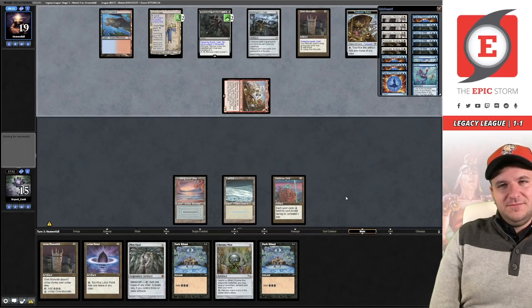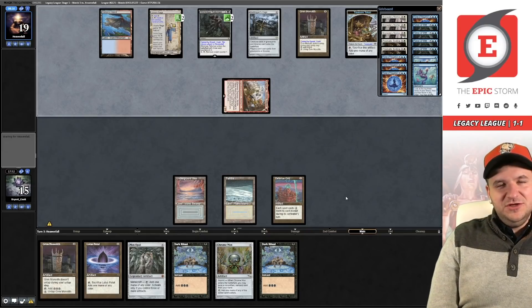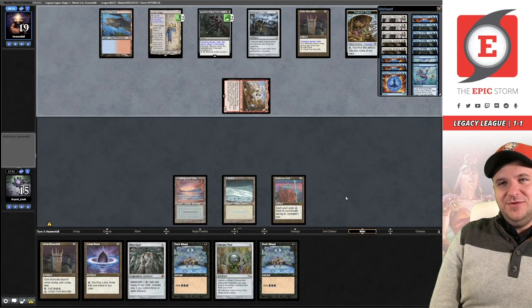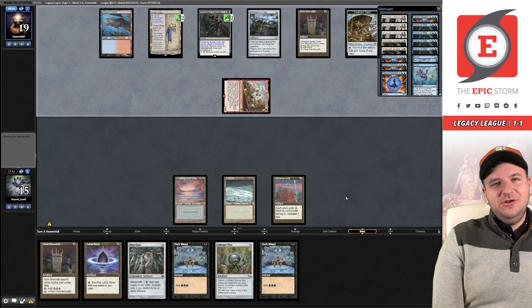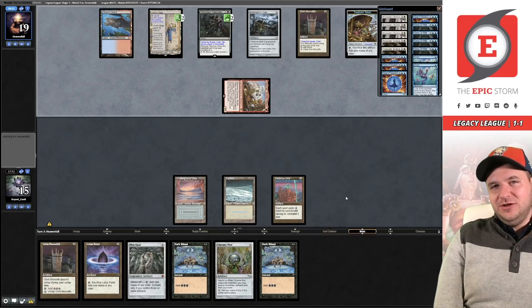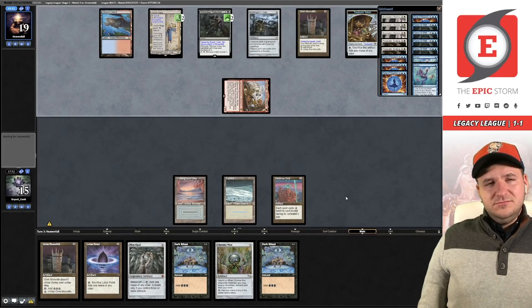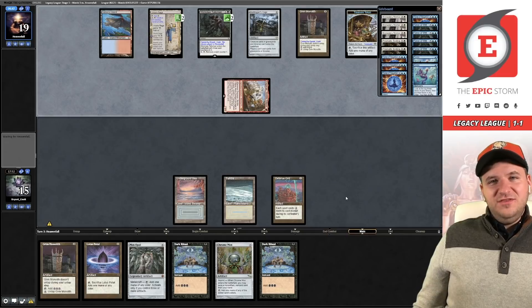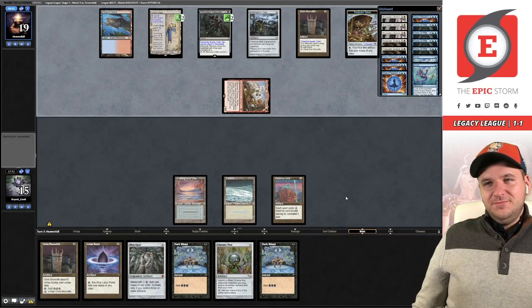There's only one Echo in this deck, and it's been flashed back — so we no longer have access to it. Both of our engines get shut down by Cage. This goes back to the flexibility that Burning Wish offers — we would have Peer into the Abyss or Ad Nauseam in the main. This game is pretty over for us, but we do have the out of the clock.